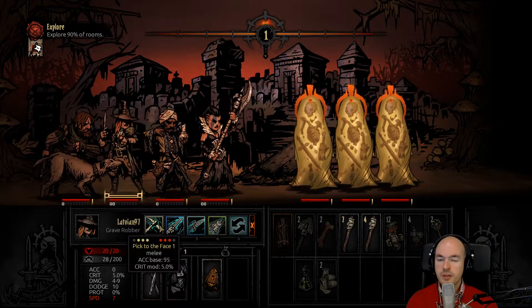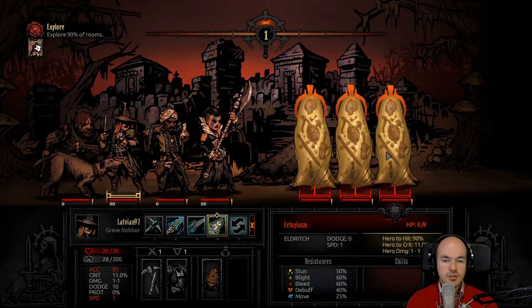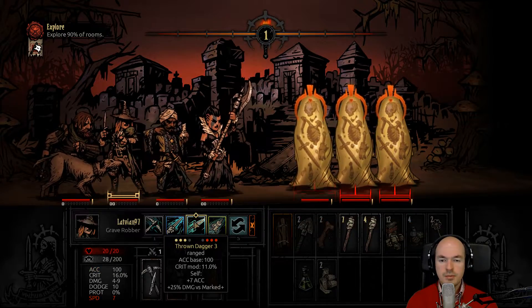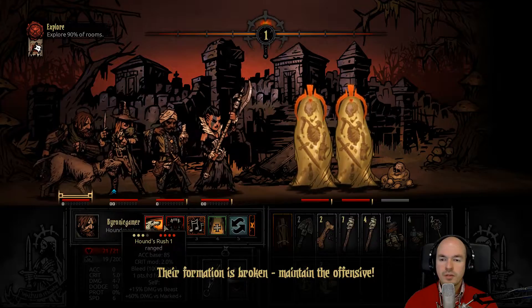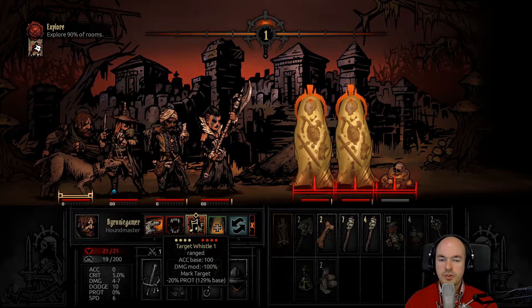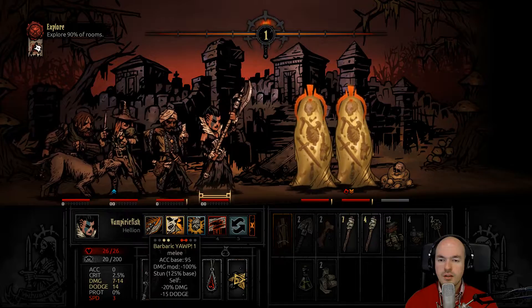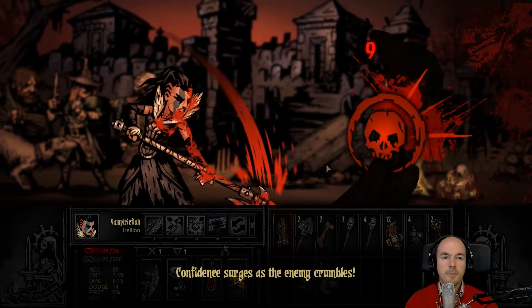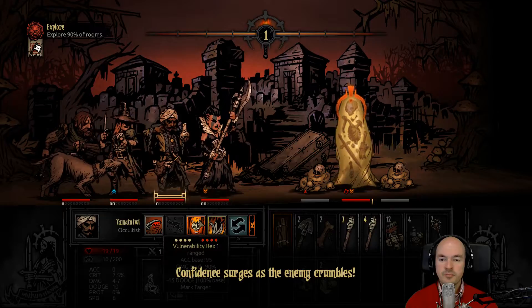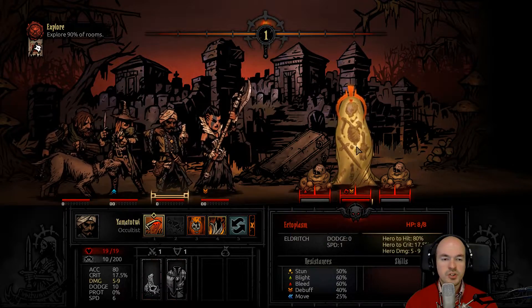Let's see — you can pick to the face already. What are your damages? You are blight resistant and bleed resistant. I have eight damage though — okay, eight health. Nice. So bleed's not going to do that much. Might as well start marking targets from the start, get that debuff in. Stun — are you 50-50 on stuns? Let's start bleeding out. Confidence surges as the enemy crumbles.